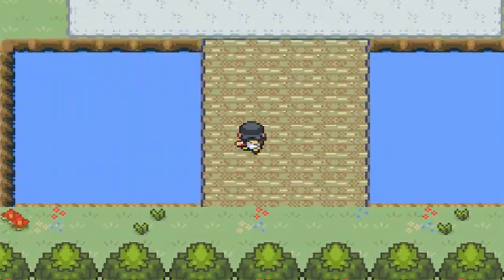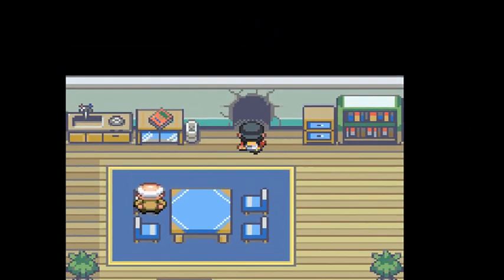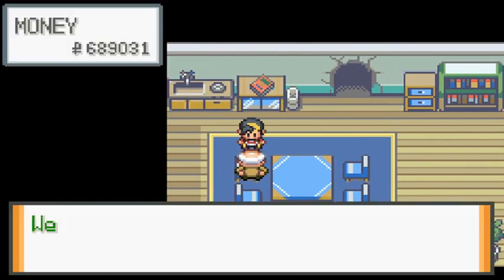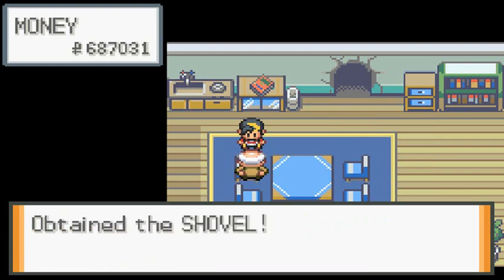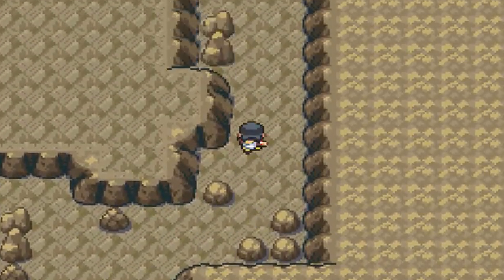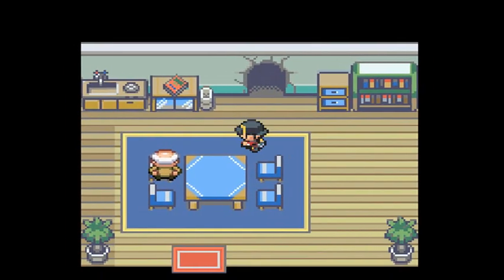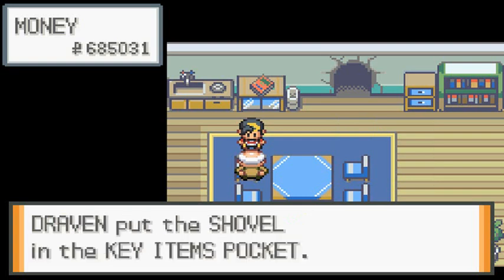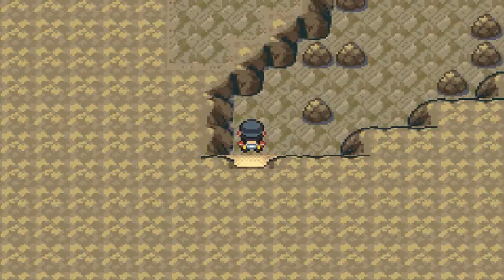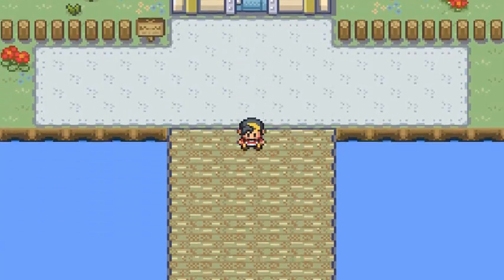Let's pay one more visit to Bill's grandpa and grab a few more TMs. We can't go in there though. He gives us a shovel and we try to find some more TMs — but the shovel broke just like that! That's total highway robbery right there. Screw it, I don't need his TMs anyway.